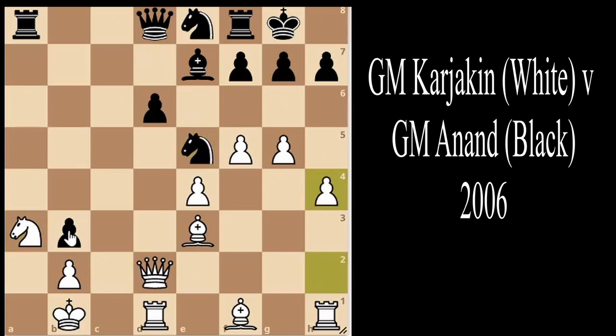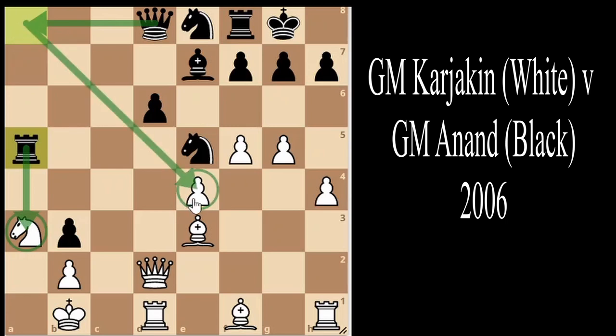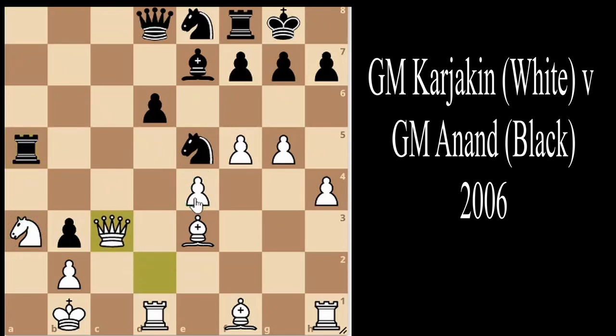h4, rook a5 — black can play queen to a8 and threaten sacrifices, as well as targeting the pawn on e4. Here we see the first big blunder of the game: queen to c3. This move doesn't really do anything since the knight is protected twice and the rook is protected by the queen. Immediately we see queen to a8.